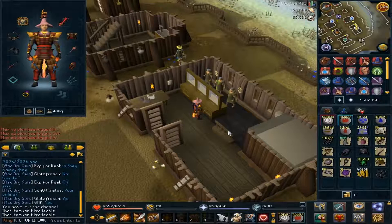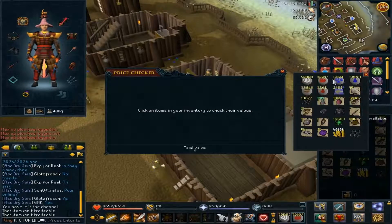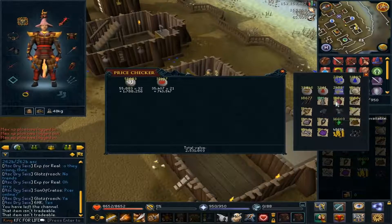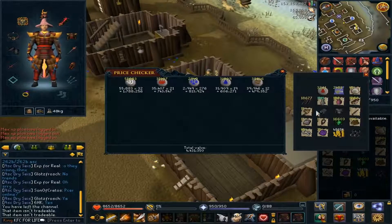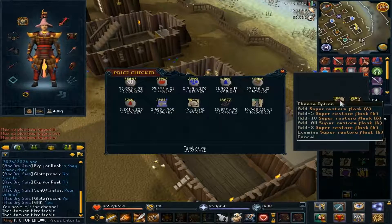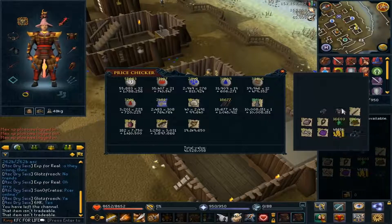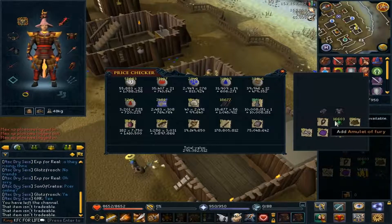I'm going to do a price check of my bank so we know how much I made from the first to the end of the series. I already checked out what the prices are for untradeables. These are worth 2 GP each — I bought them for 2 GP — so I'm just going to have to add another 10 mil. Let's quickly put all this in the price checker.